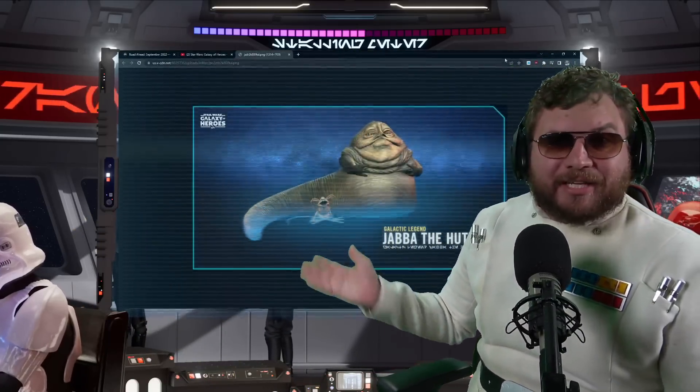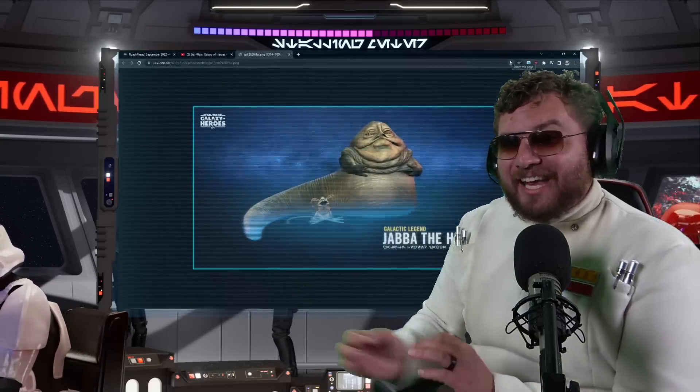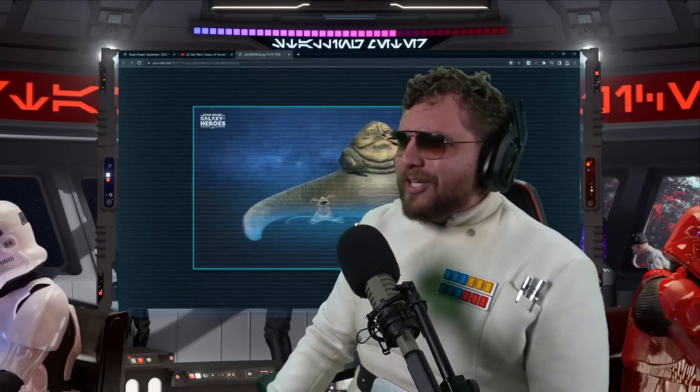One of the biggest updates in recent Galaxy of Heroes history: a new territory battle mixing light side and dark side, a new exclusive conquest unit Reva — those inquisitors are still going to be a thorn in your side. We have a teaser for Jabba the Hutt's care reveal, the final requirements for Jabba which look pretty good, some new mod changes, quality of life improvements, a new mod calibration feature to perfect your mods, and some phase one gear economy changes.